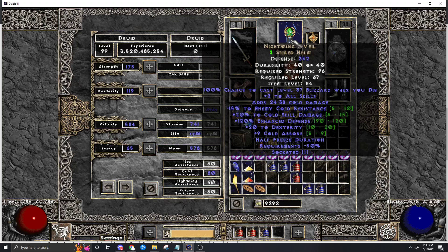Next, we want Nightwing - it's the best cold helm, +2 to all skills. It's another source of sockets so we can put more facets in, and it does natively have cold pierce and cold enhanced damage. Very cool.